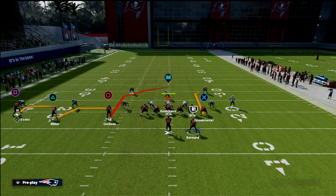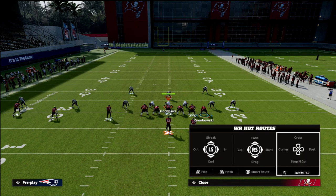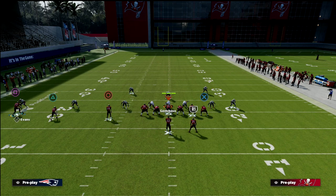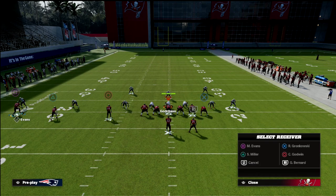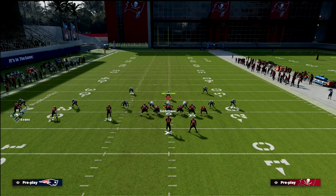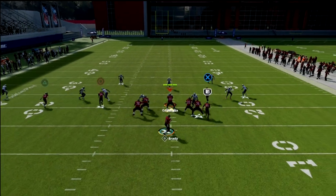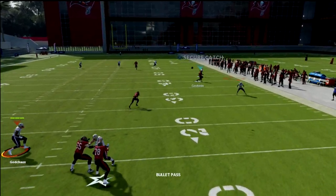Basically what we're going to do is take our slot receiver and put him on a hitch route. We're then going to take our number one receiver, Mike Evans, and put him on a smoke screen. We're going to then streak our tight end. And then — really important — I like to put the running back on an option route. This is going to cause the opponent to have to basically vertical hook on both sides, which typically they're not going to do if they are double Mabeling.